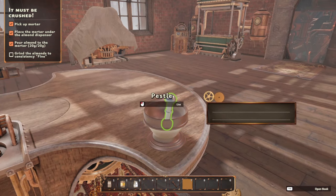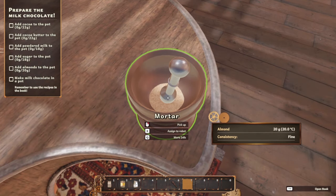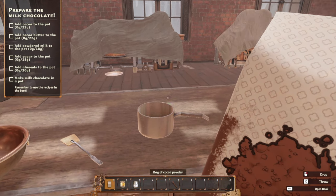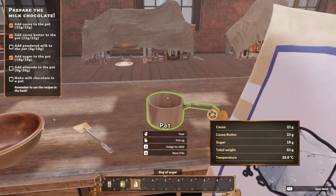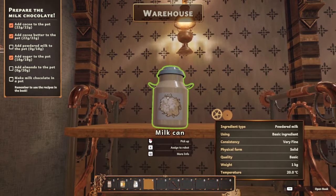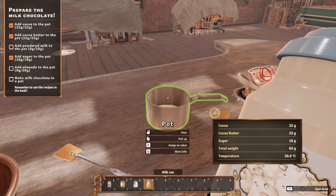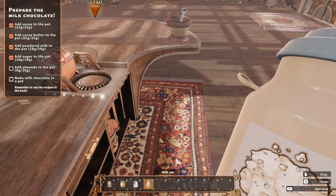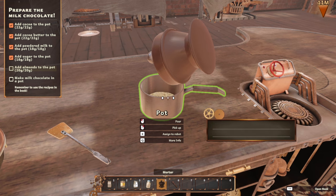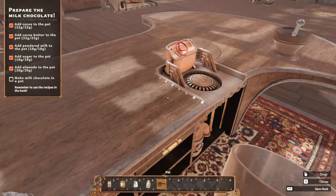Place the mortar under the almond dispenser and pull the valve. We need 20 grams. Put that down and grind until it's fine — 20 grams of fine almonds. Add cocoa to the pot — 22 grams. And we need powdered milk. It would be nice to tell us we needed powdered milk! We need 18 grams of powdered milk. Take this, pick it up, and pour it in.